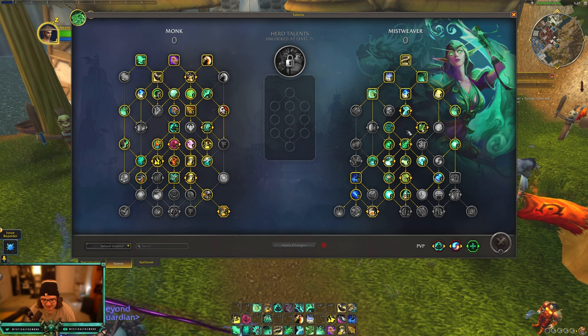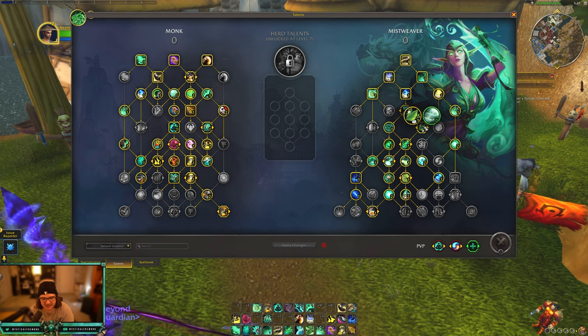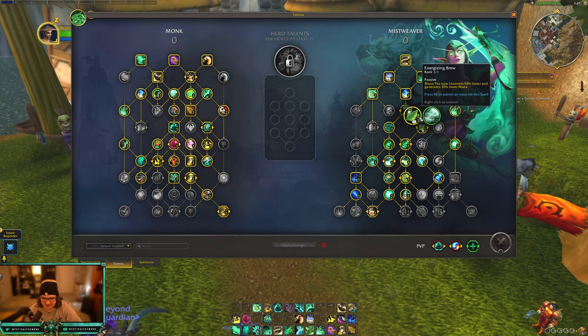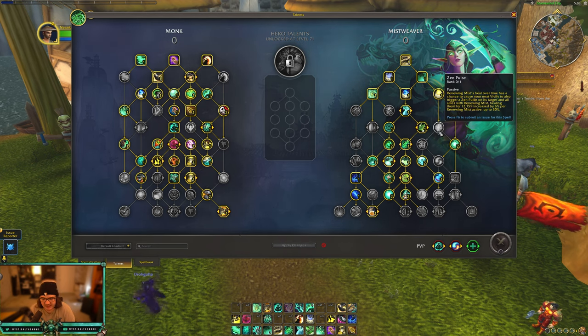They moved Energizing Brew and Life Cycles to this area of the tree. They removed Upwelling — or whatever that talent was called — and just moved those two here. Mana Tea channels 50% faster and generates 20% more mana, same as live. Life Cycles gives Vivify a 20% chance to make your next Rising Sun Kick grant a stack of Mana Tea, and Blackout Kick and Rising Sun Kick have a 20% chance to make your Vivify grant a stack of Mana Tea — same as live.